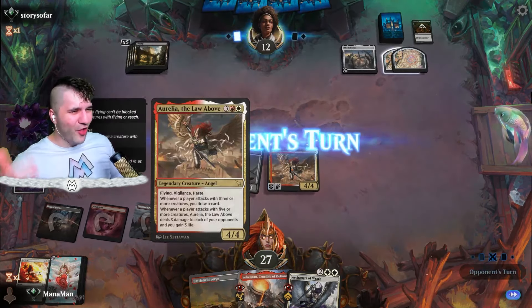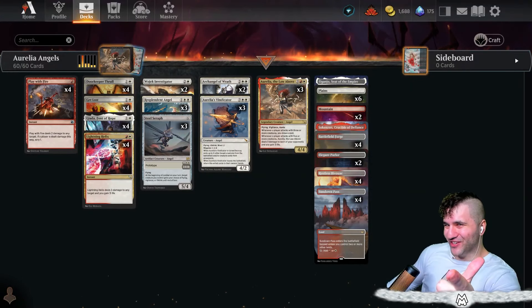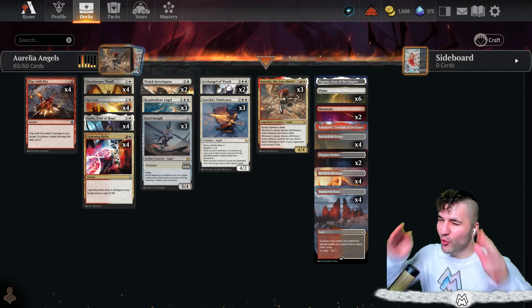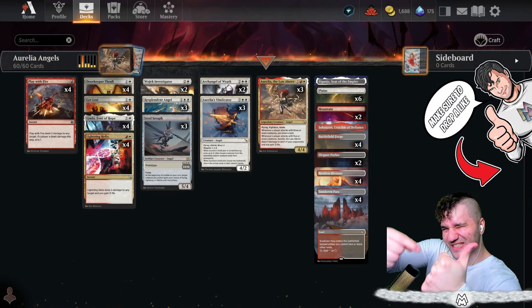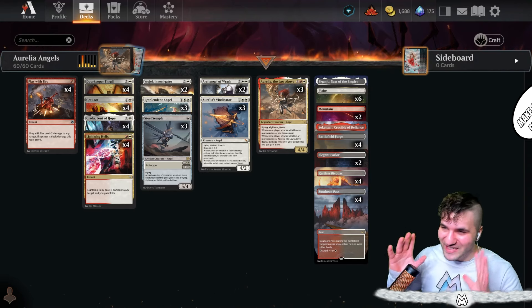It's pretty fitting that Aurelia the Law Above is punishing mono black. Welcome back to another episode of Mana Mana — today we've got a juiced-up deck for you. Before we dig in, make sure to leave a like on the video; it does help out the channel tremendously. Let's go ahead and dive right into the deck.